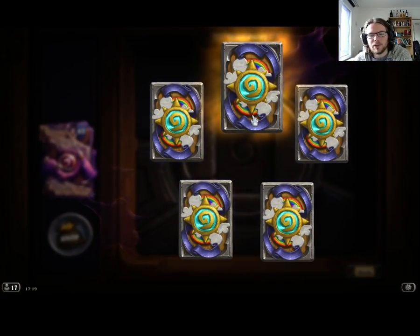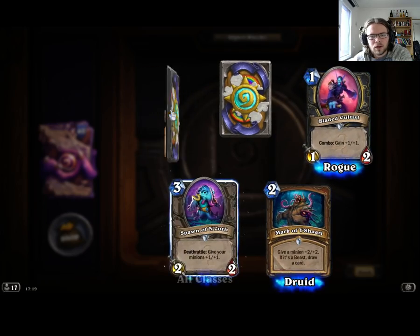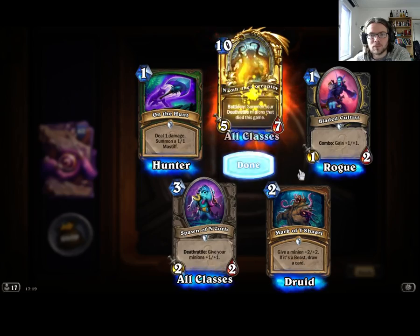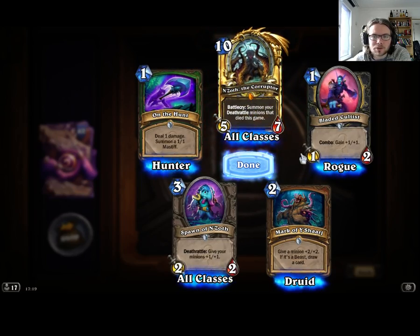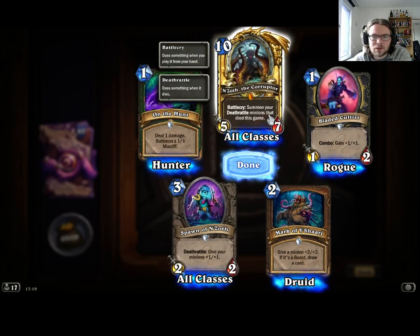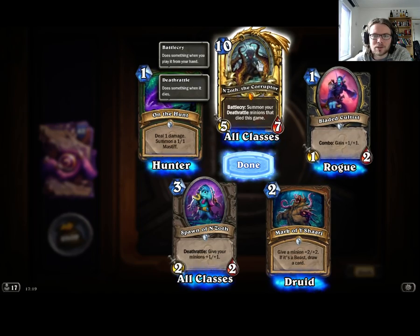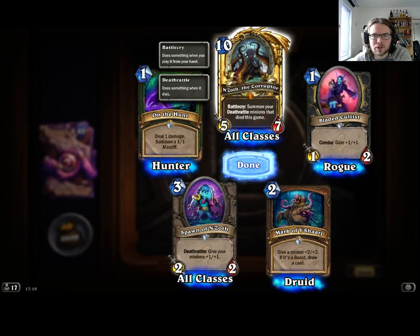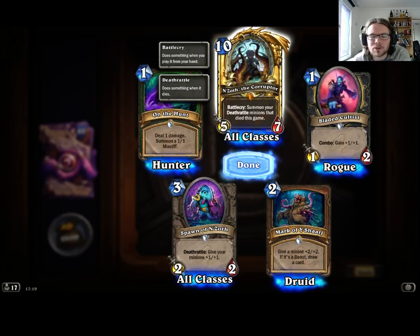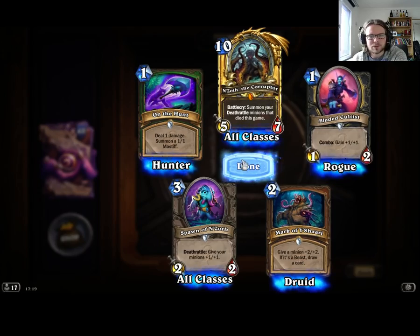Another Legendary — so we have 4 now, this is gonna be the 5th one. Oh my god, Golden N'Zoth! I have to make an N'Zoth deck now. Kind of lackluster animation though. I think I saw all the golden Old Gods and there's one or two that's really cool, and this one's just kind of nothing. But still, it's a Golden Legendary and one of the Old Gods. So I gotta make a Deathrattle deck and have a Golden N'Zoth.